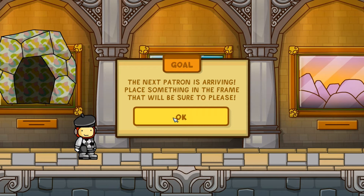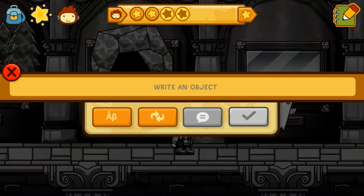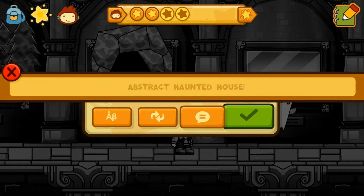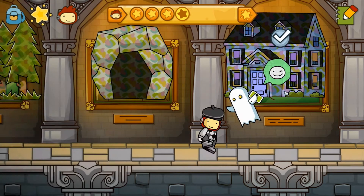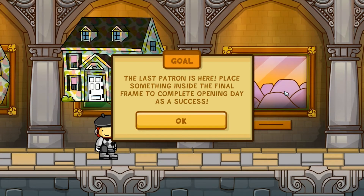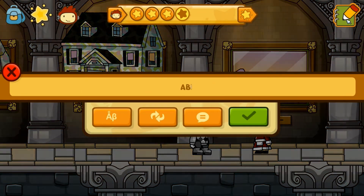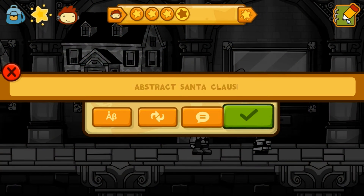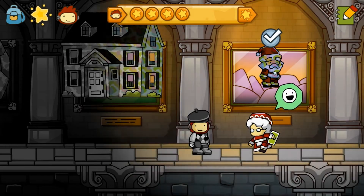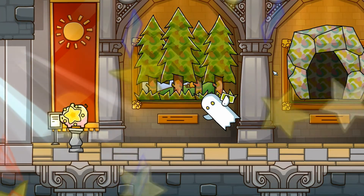The next patron is arriving. Place something in the frame that will be sure to please. Oh, I know it — abstract haunted house. Knew it! For the ghost, it's gotta be a haunted house. Last but not least — the last patron is here. Is that Santa Claus? Oh no, that's Mrs. Claus. Okay, I got it — abstract Santa Claus! Ha ha ha, because the woman wants a picture of her husband no matter where she goes.